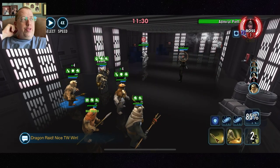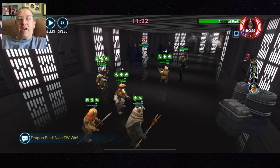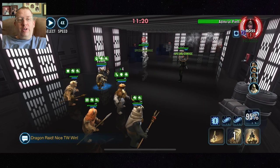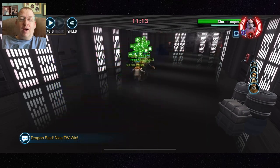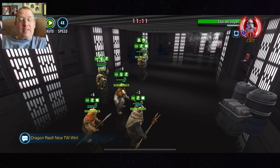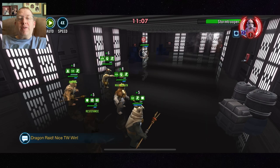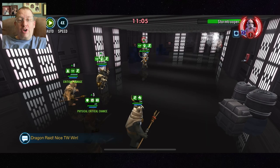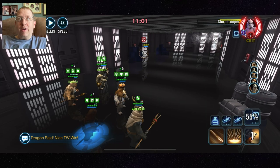Another reason to keep Ewok Elder in stealth through Wicket is that he has a pretty high chance of giving the entire team 25 turn meter every time he uses a basic. So you want Chief Chirpa to call him through the mass swarm assist, and Wicket to call him through the targeted assist. Between those two things, you'll be able to keep the turn meter train going.